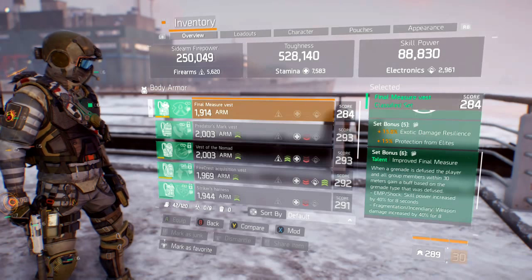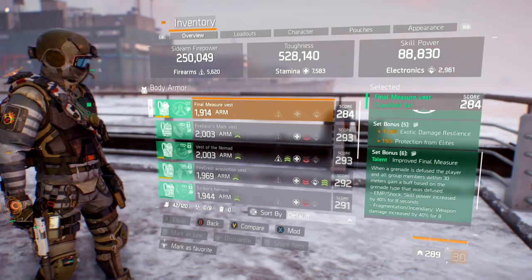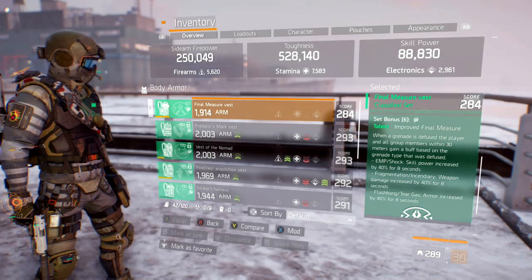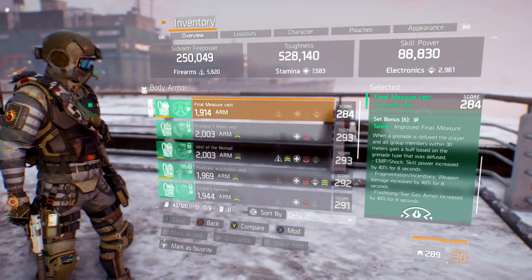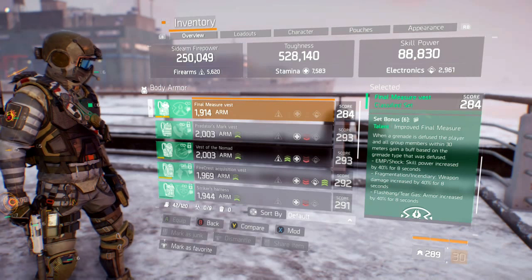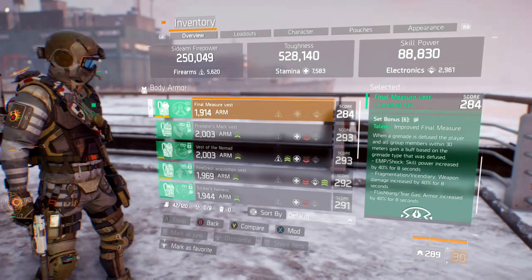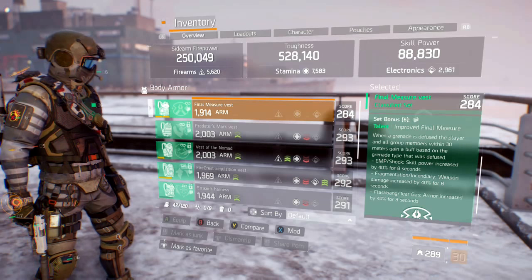Now the classified part: set bonus 5 gives an extra 15% exotic damage resilience and an extra 15% protection from elites. For my crit build version, I'm running the six-piece, and set bonus 6 gives the talent Improved Final Measure — when a grenade is defused, the player and all group members within 30 meters gain a buff based on the grenade type defused. I run this with a team, primarily in the dark zone, and occasionally in Last Stand and scrimmish.